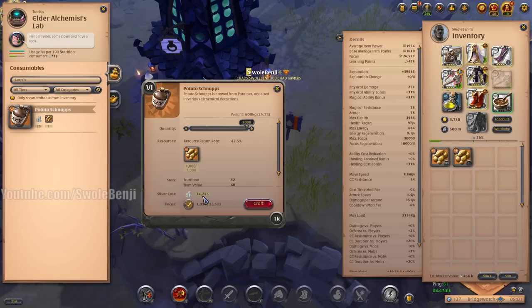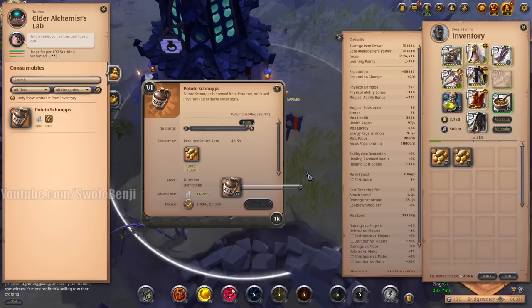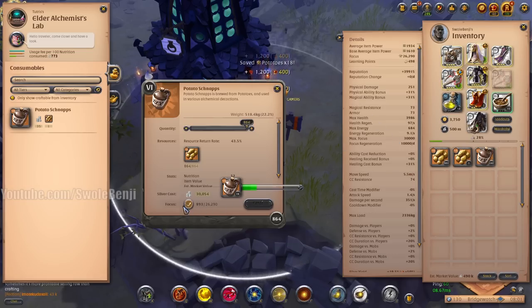...it's a 34,785 crafting fee. We're only going to craft once, not the whole stack, and we're going to see how much we profit. Let's go ahead and pay the 34,785 and then let it do its thing and craft. We're getting some potatoes back because we're focus crafting. Then we're going to go to an island and do the exact same thing and see what the cost difference is — see if it's actually more money spending on the island itself or not.